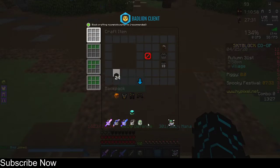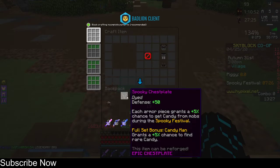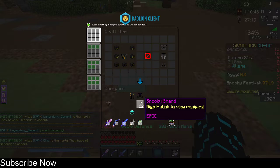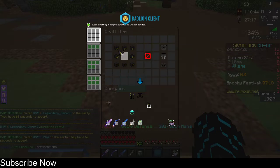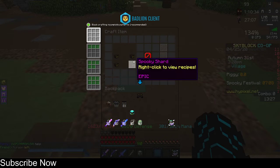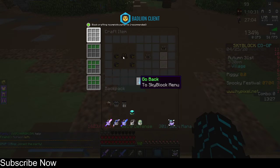Now let's craft the armor — it's very simple. Right here, you just build it like that normally and that's how you get the Bad Omen helmet. Then the Bad Omen chestplate. And the leggings — you just need to do this, do that, and put the boots in anywhere like that.